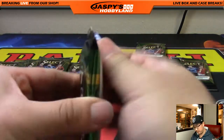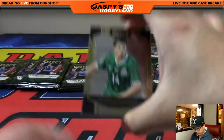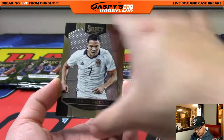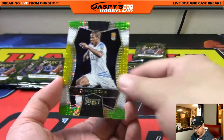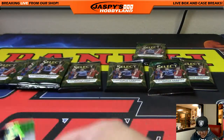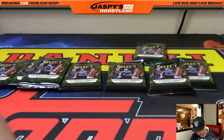And pack twelve: Chicharito, and just a multi-colored of Diego Rulan, with the Neymar in the back — I'll sleeve up that Neymar for you. There you go, Harry — not too shabby at all!